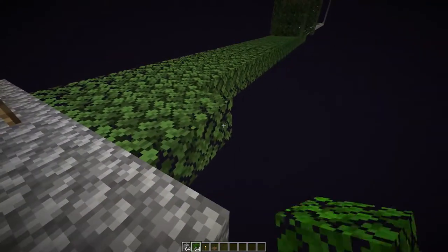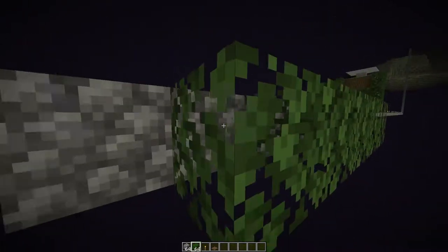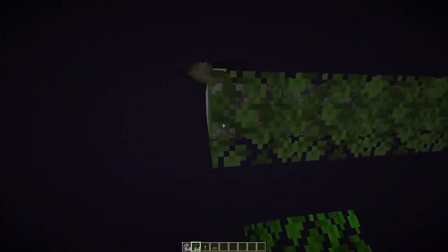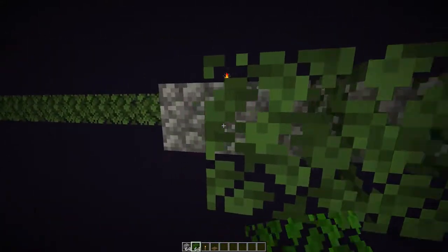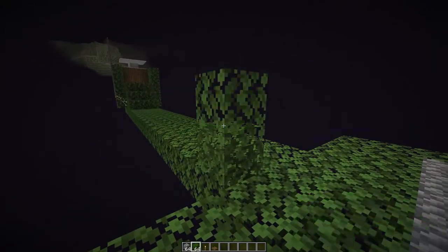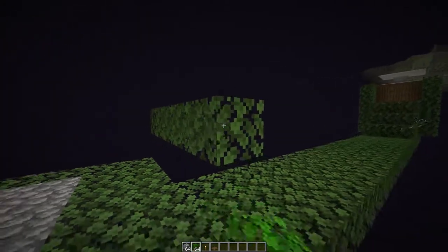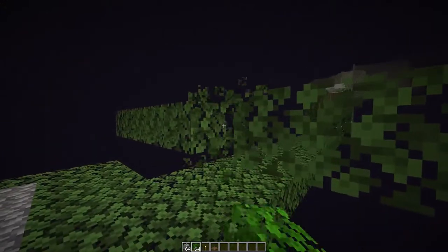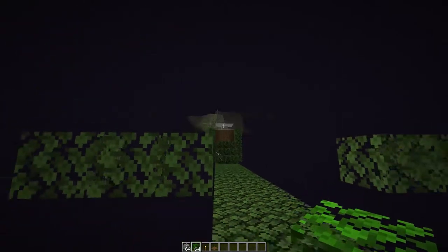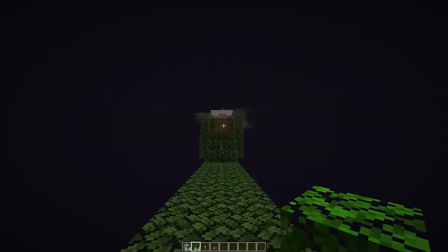Now we add a couple of leaves around the spawning platform so the Endermen don't jump off instantly into the void — because mobs aren't the brightest. We add leaves like this around the edges so that when Endermen get aggroed they won't fall into the void and will instead charge into the farm.